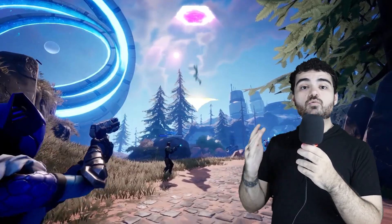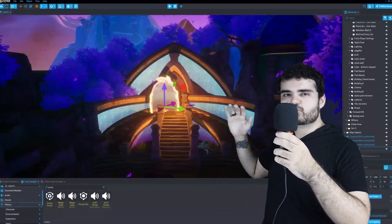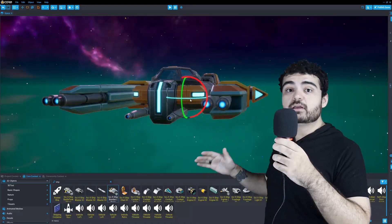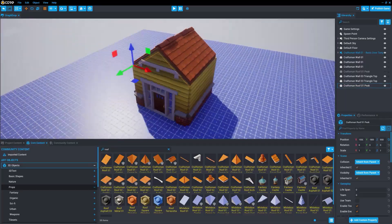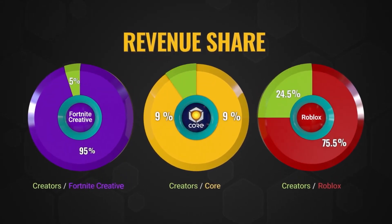Also when making your game you really don't have to worry about assets because there's this gigantic library full of sound effects, particle effects, 3D models, characters, clothing — everything you name it, it's there. So basically everything you might need for your project. And then after you finish your game you can even earn revenue through the Core Perks program which shares 50% of the revenue with creators.